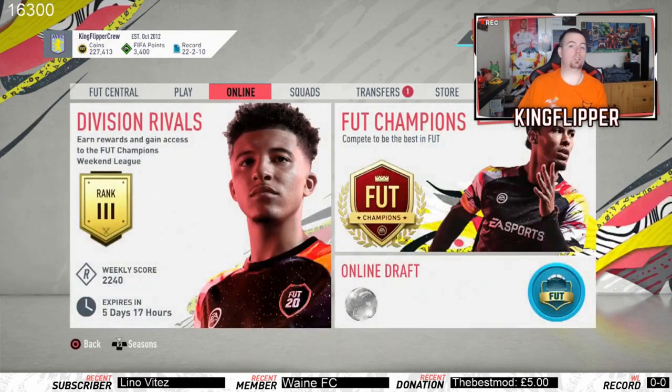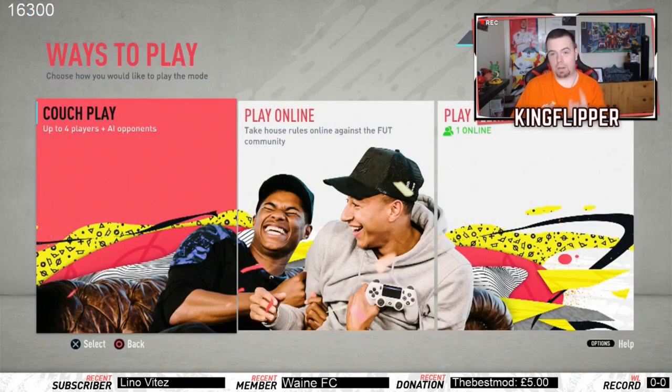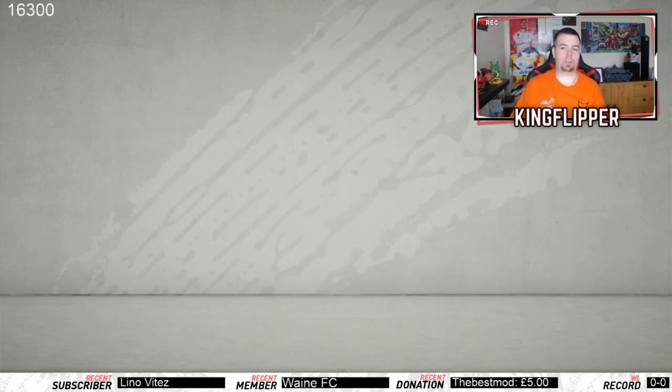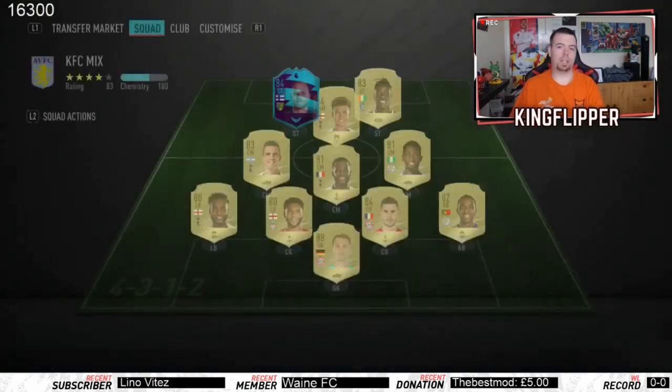So all you have to do guys, just go onto Play, go onto Friendlies — that's where you've got to go — and then go Couch Play. So if you click Couch Play, go to Accept, accept your side, then just go Classic Match. It doesn't matter which one you go to, if you go to Classic Match...